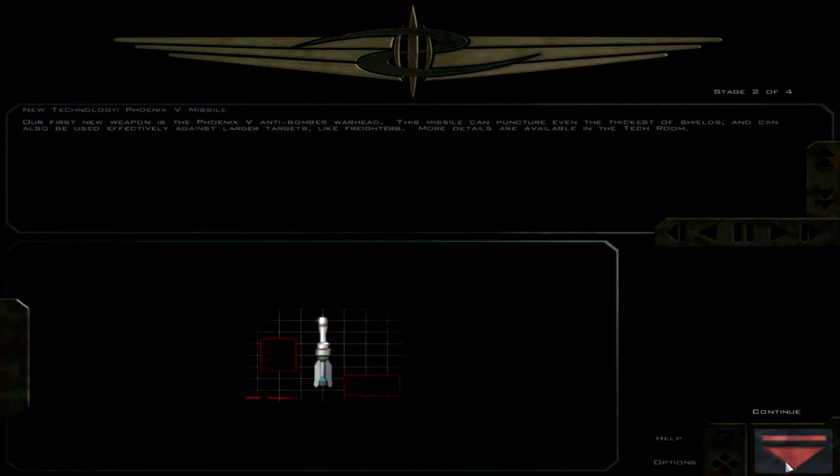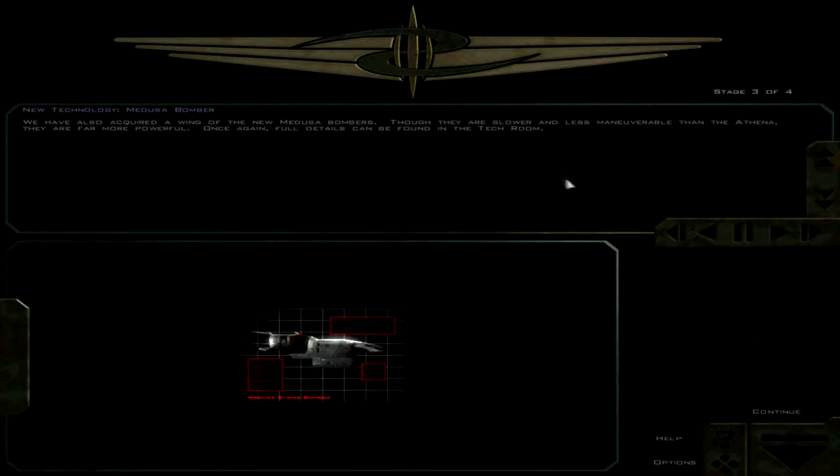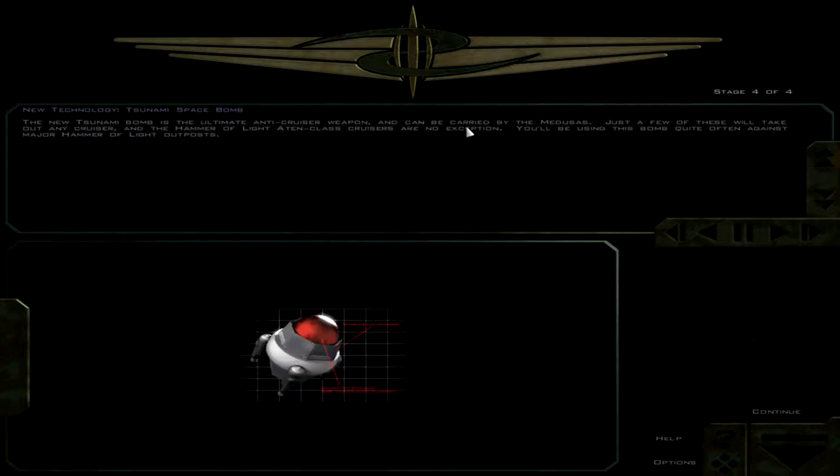This is the Phoenix 5 anti-bomber warhead. This missile can puncture even the thickest of shields. Looks like we've got new weapons here. So a higher damage missile. And the Medusa — this is actually a bomber that I really, really liked playing in Free Space 2. Far more powerful. All details can be found in the tech room. I'm not going to go to the tech room and bore you with all the details.